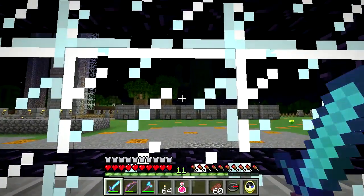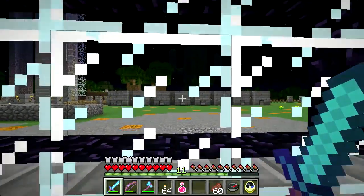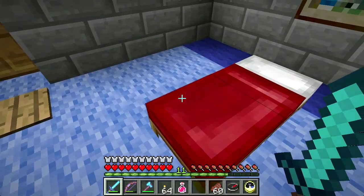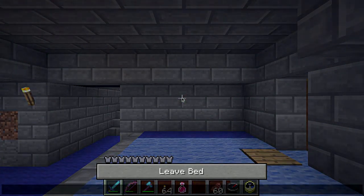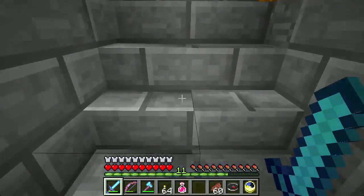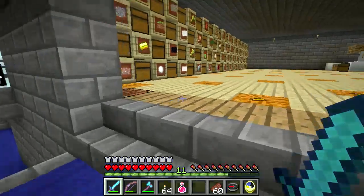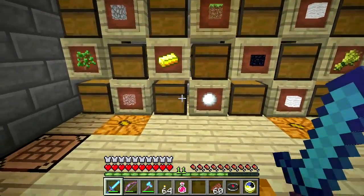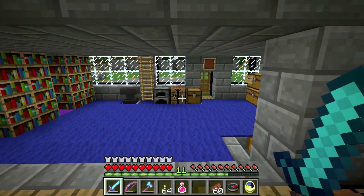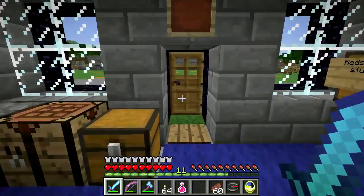Going in and defeating the ender dragon - ironically one of the advantages is you can then use the End to make an ender pearl farm. But one of the most useful things for the ender pearls is actually to find the stronghold. There's also a whole teleportation thing which I don't have enough of them to feel comfortable using.